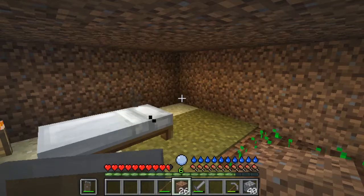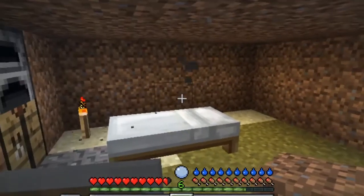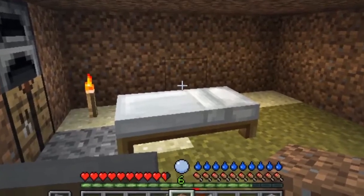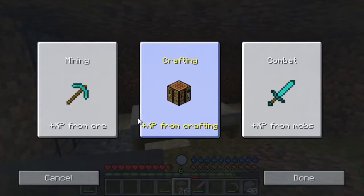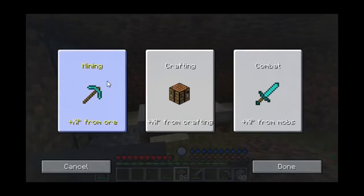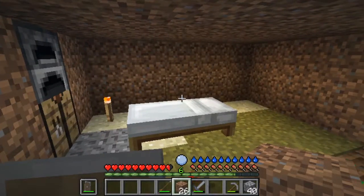Now I will share with you the three different classes. You can open up these windows with the buttons to choose your class, by first of all achieving at least level 5. Then press L on the keyboard and you can open these three tabs. In this world I would like to choose the mining option. And it's done.